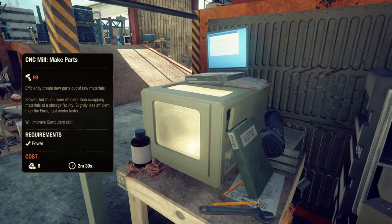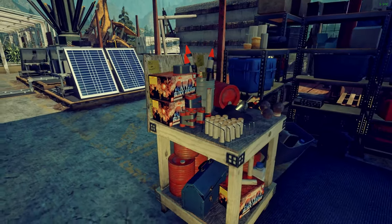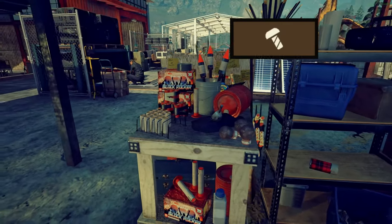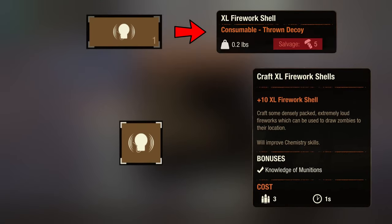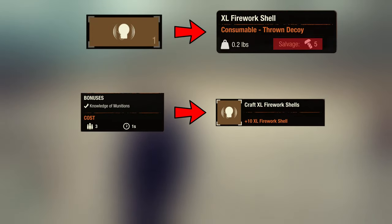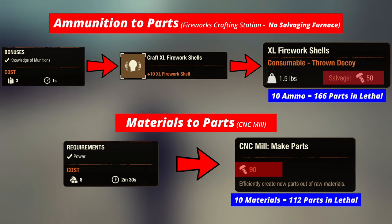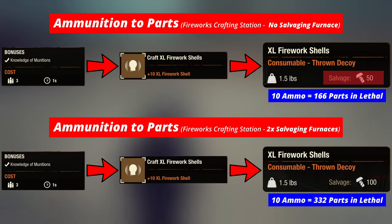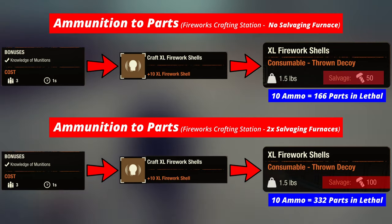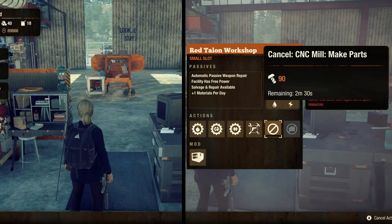Number three, ammunition to parts conversion. The CNC mill facility mod is considered one of the best ways to make parts from materials, but from update 30, the fireworks crafting station facility mod has become a more efficient way to craft parts from ammunition. The XL firework shells from the fireworks crafting station can be salvaged for 5 parts each, and we can make 10 shells from 3 resource ammo. That means 3 resource ammo can be converted and salvaged for 50 parts, compared to 90 parts from 8 materials when using the CNC mill. The parts yield from salvaging can be dramatically improved depending on how many salvage furnaces we have installed, and this trick works instantly compared to the CNC mill which requires a few minutes.